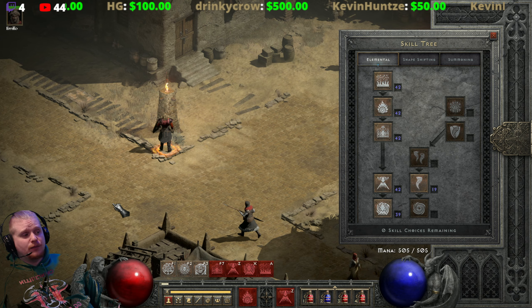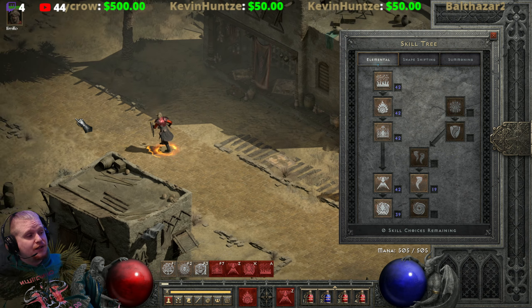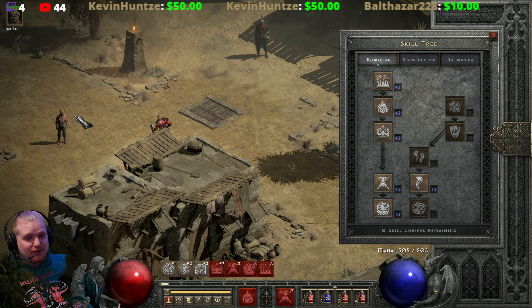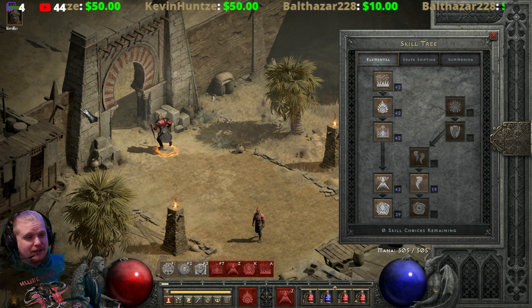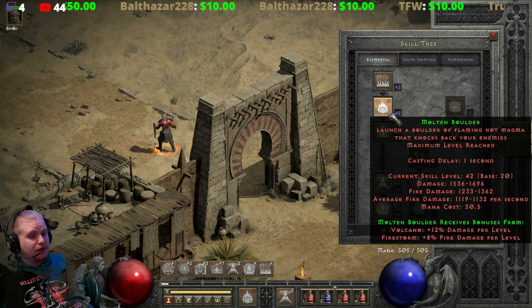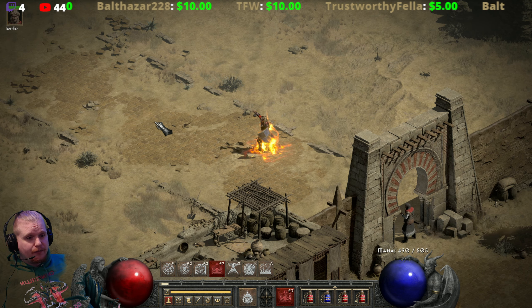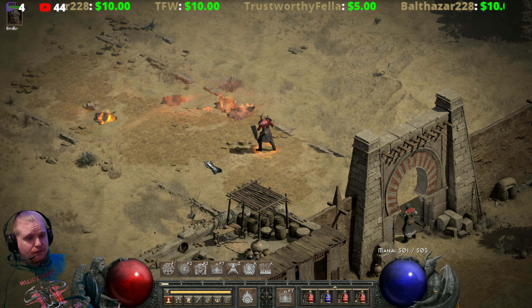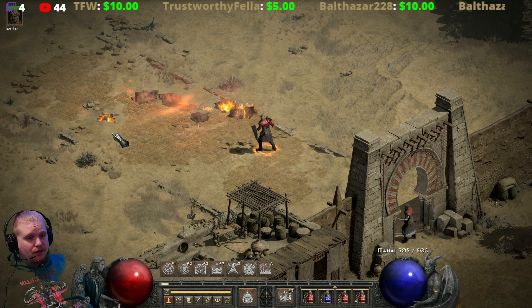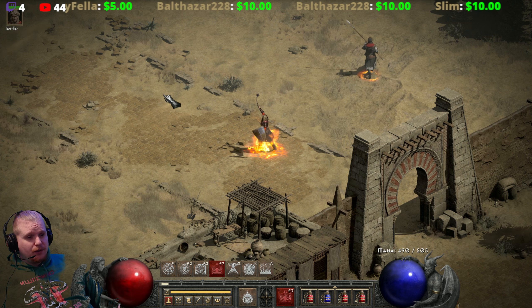Hello guys and gals, welcome to another episode of Skills and Abilities. Today we're going to be looking at another one of the druid fire skills. Recently we took a look at Firestorm and Molten Boulder, and now we're going to be taking a look at one of my favorites: Fissure. Fissure is an interesting ability — it's a 10-yard square that basically spawns fissures.